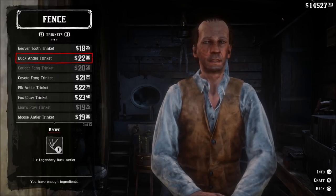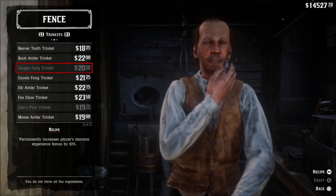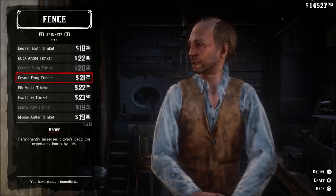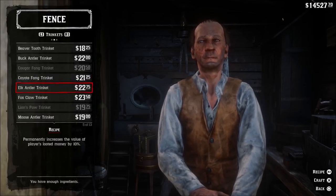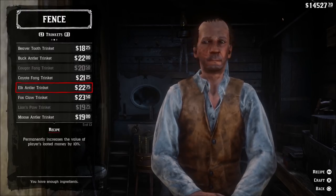Legendary Moose Antler increases health XP yield by 10%. Legendary Panther's Eye increases the overall Dead Eye duration. The Legendary Pronghorn's Horn stops animal carcasses from rotting on the back of your horse. Legendary Ram Horn increases herb yield of oregano, thyme, and mint.